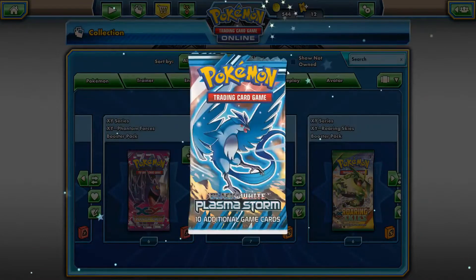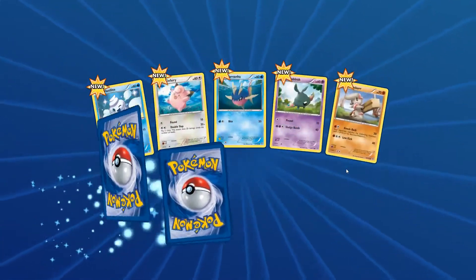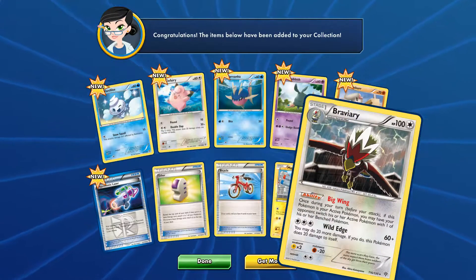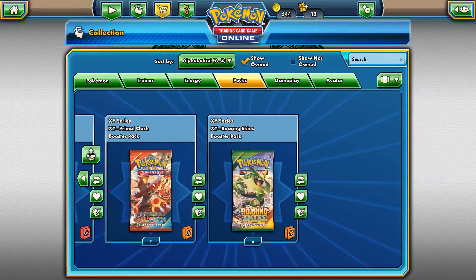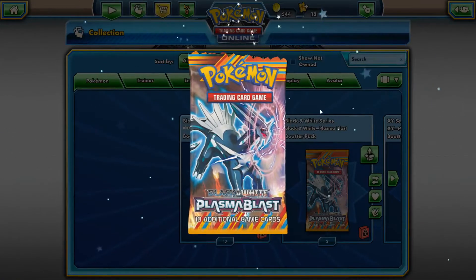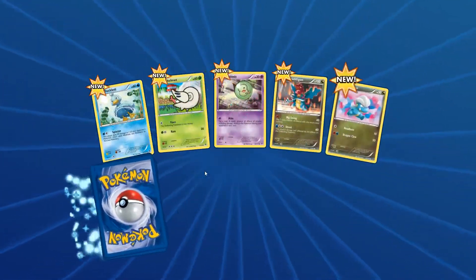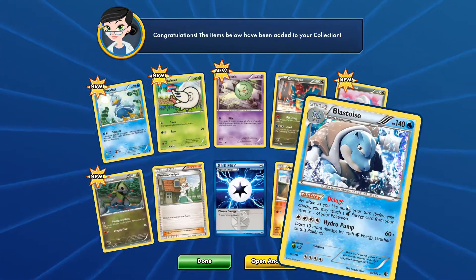Oh, I missed this one - Plasma Storm. We've got one of those. Rip it open. I wish it was as satisfying to open packs digitally. It's not as cool as having the physical copy, but it's still quite satisfying - it satisfies your need to open cards, I would say. Alright, Plasma Blast. Oh, Blastoise - rare. Nice. That's really cool.